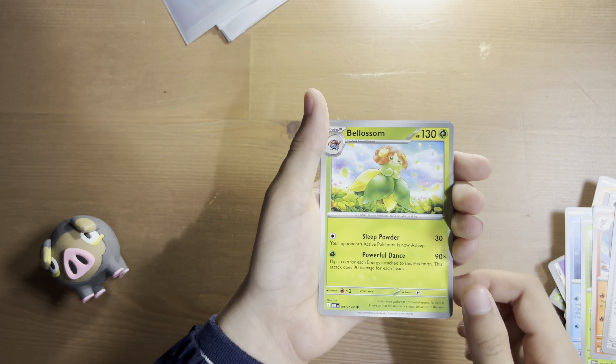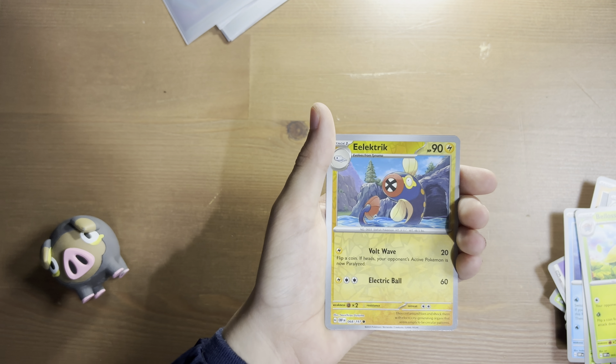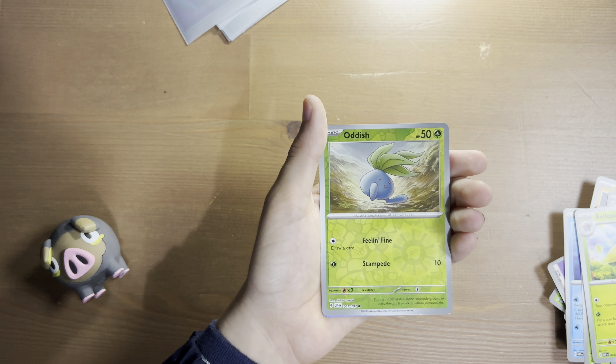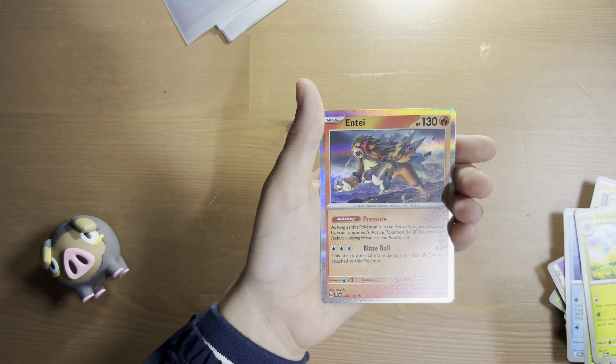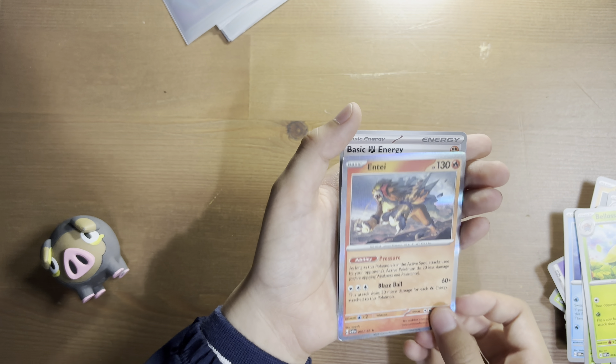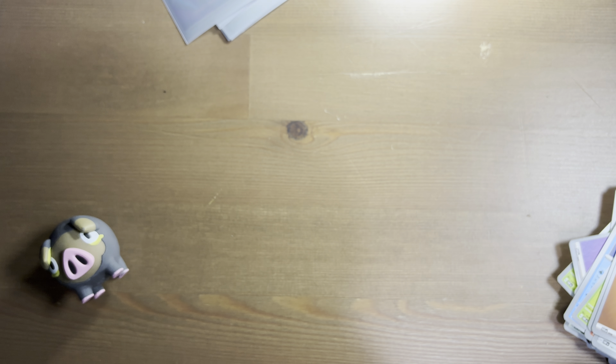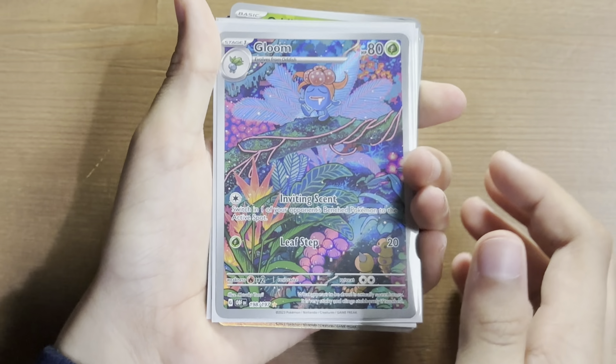Belossom, Reverse Hollow Electric, Reverse Hollow Oddish, and Hollow Ente, basic fighting energy. Alright, here is a final roundup of our shiny cards.